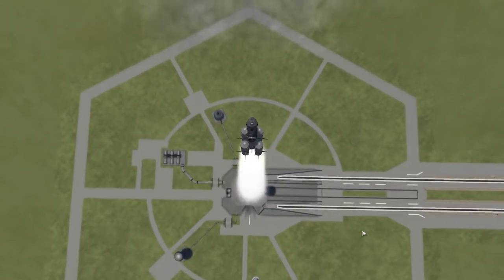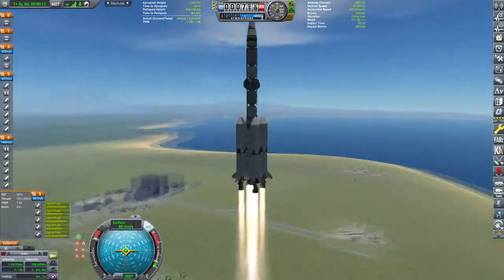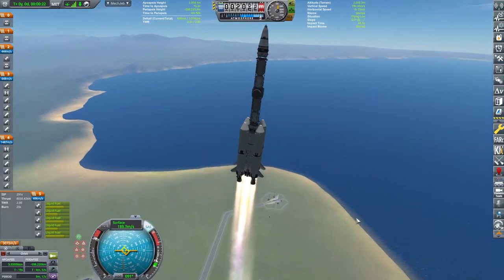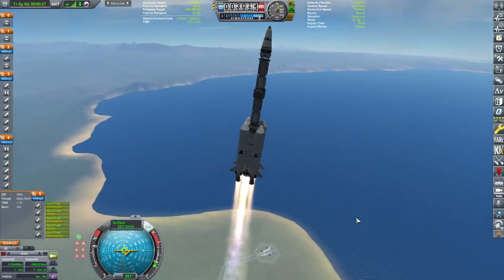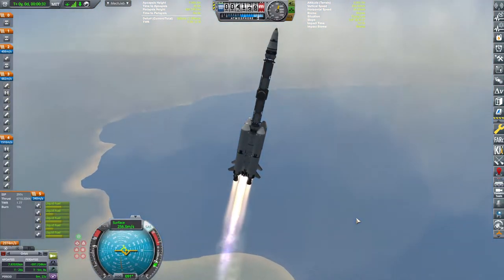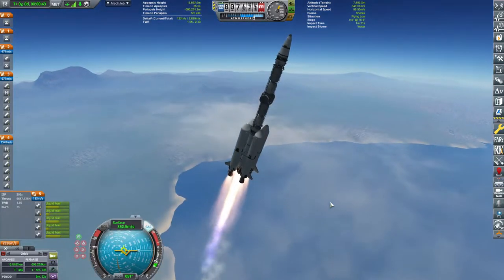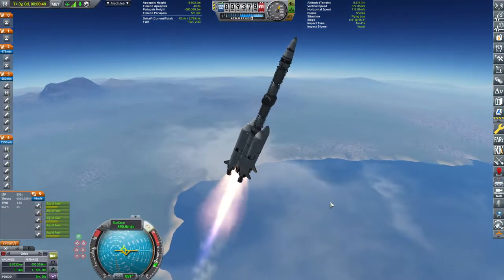This is our space truss going up. Look at it go. It is kind of heavily accelerated as always, because I don't want to waste your time. You can enjoy this rocket gently rising up to the top, and I will be doing the asparagus staging — you will see what it is just about now.